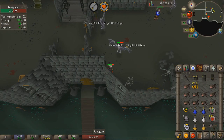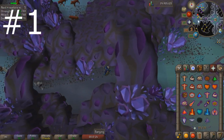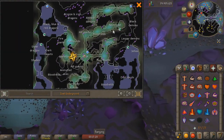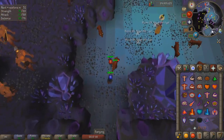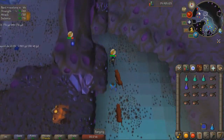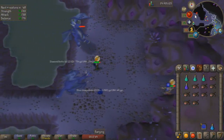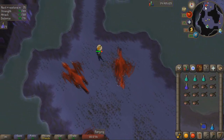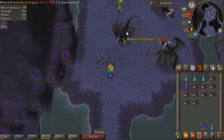Coming in at number one is AFK-ing brutal black dragons — a very popular method, however the actual spot has become a lot more available since they put a slayer requirement on it. Currently the requirements to kill brutal black dragons is 77 slayer, which is a pretty high requirement, and you're probably going to want at least 80 range. There are a few different gear setups you can go with: void, or blessed d'hide which is what I have right now. The dragon hunter crossbow is the best but extremely expensive; a rune crossbow is still pretty effective, but an armadyl crossbow is good as well.